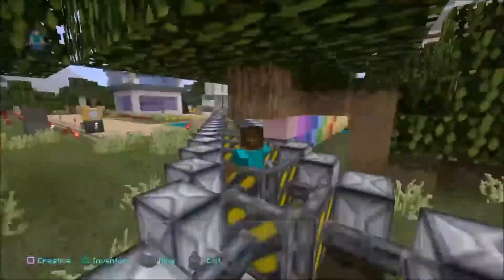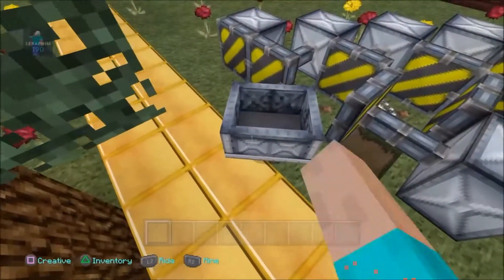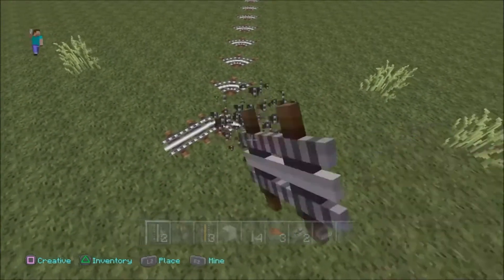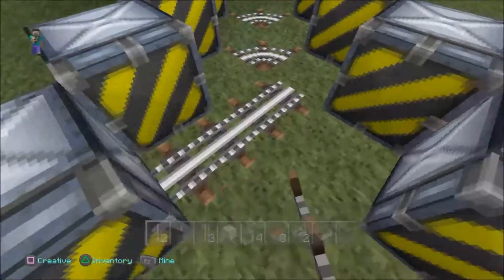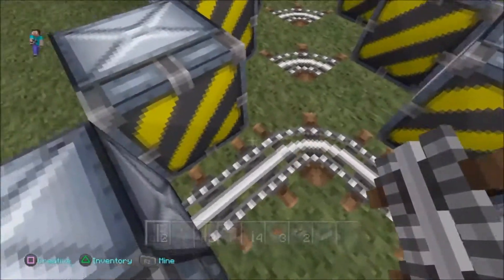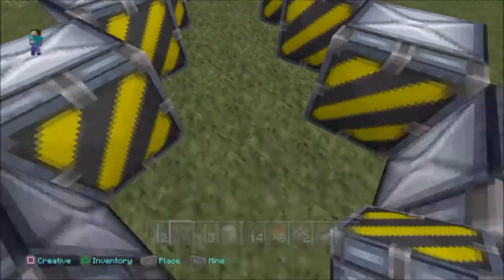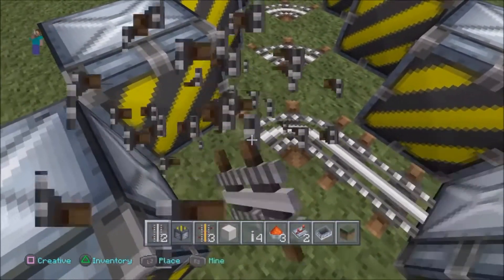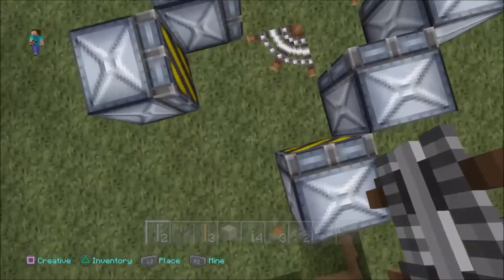If you guys would like to know how this is built, it's pretty frustrating but it's very easy. So let's get started. What you need is some plain tracks — you want to add three of them together like this and have the pointy end facing the direction in which you want your cart to go. Then you want to cover it with pistons on either side of the third track, so you've got pistons on an angle all the way across as far as you want it to go. Remember, the pointy part of the track is the direction in which you're going to go.